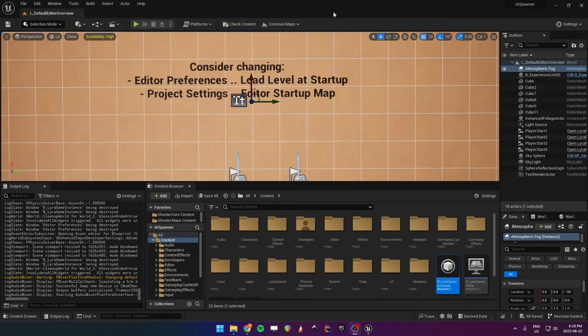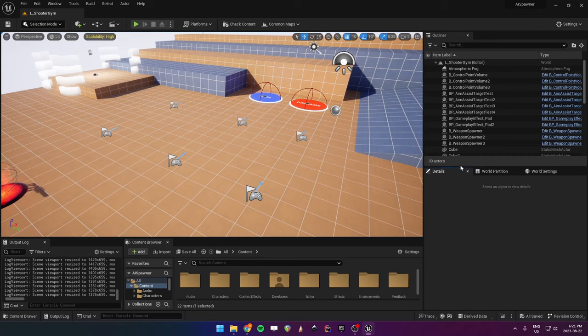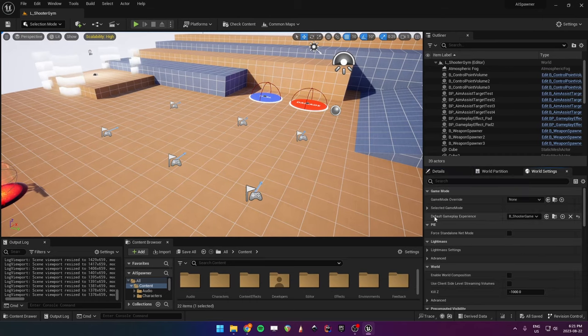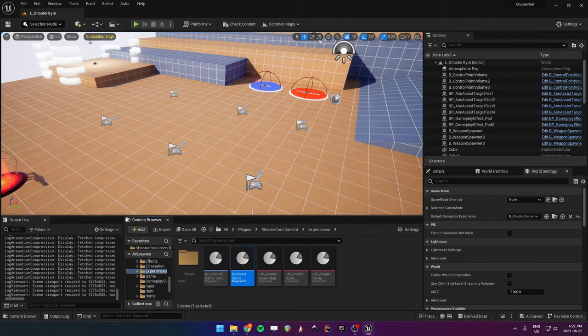That's the route I decided to take for the NPCs in my game because it was a little overkill to have them have a player state. Starting from a fresh 5.2 Lyra project I called my project AI Spawner. Navigate to your favorite map - the L Shooter Gym. All the data and logic for spawning bots is actually inside the experience, so go to your world settings and then the default gameplay experience, which is the shooter game elimination. Double click to open it.